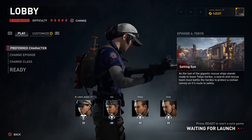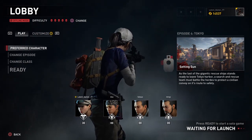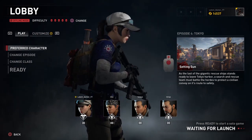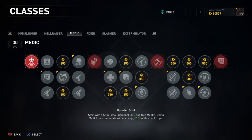Hi everyone and welcome back to the Latent Gamer. Today we are going to take a look at the medic class, see what this class contributes to the team, and see just how much more effective your team is. In the description, it states that you start with a steam pistol, compact SMG, and a free medkit. Using the medkit on a teammate will apply 25% of its effects to you.